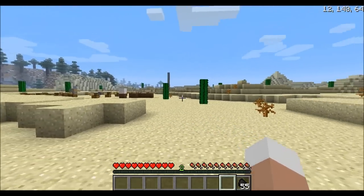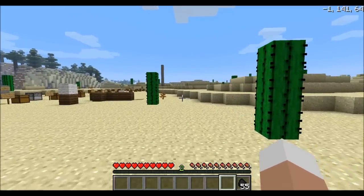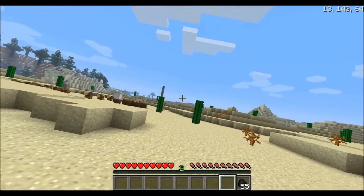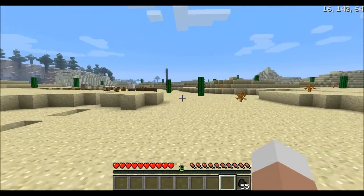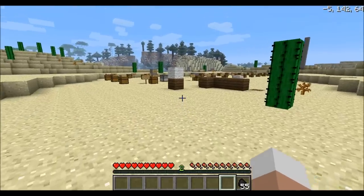Running away from mobs will now be much less stressful because there's a way to look behind you. For me it's the middle mouse button — just press it and you will have a sneak peek behind you. It's slightly tilted because when you look behind you, you have to kind of tilt your head. Pretty cool feature.